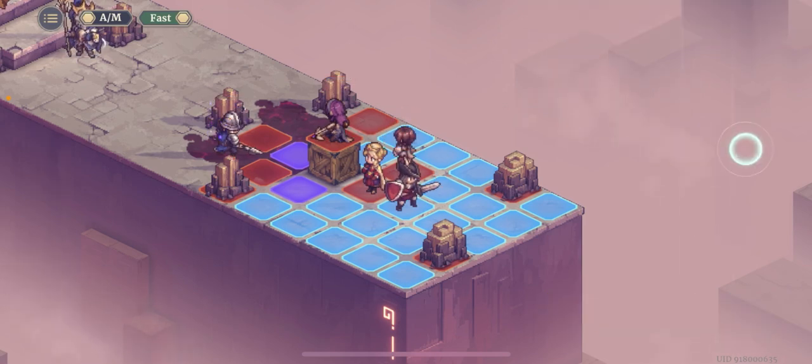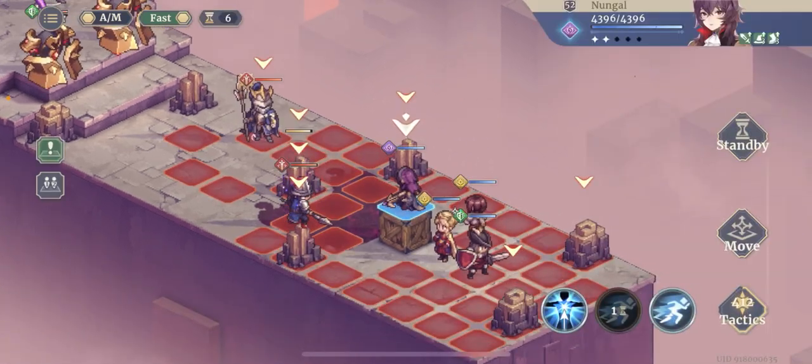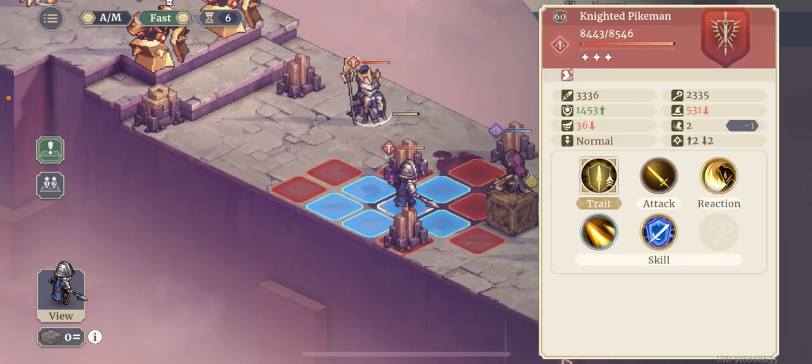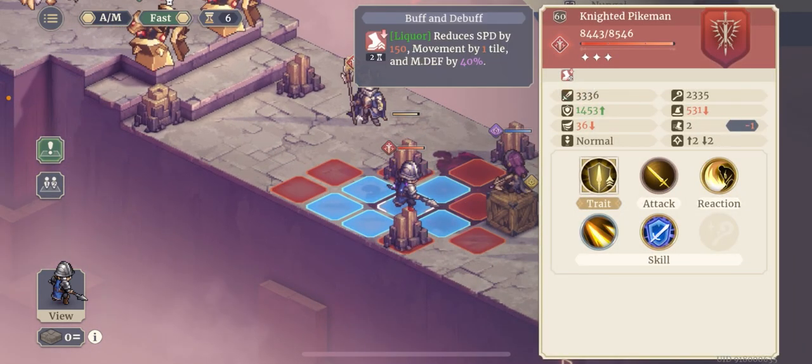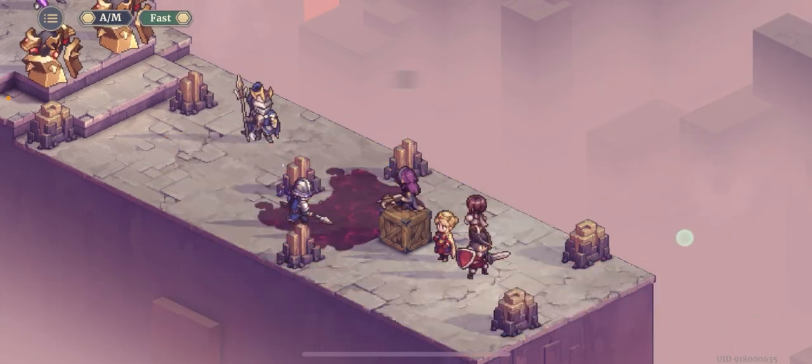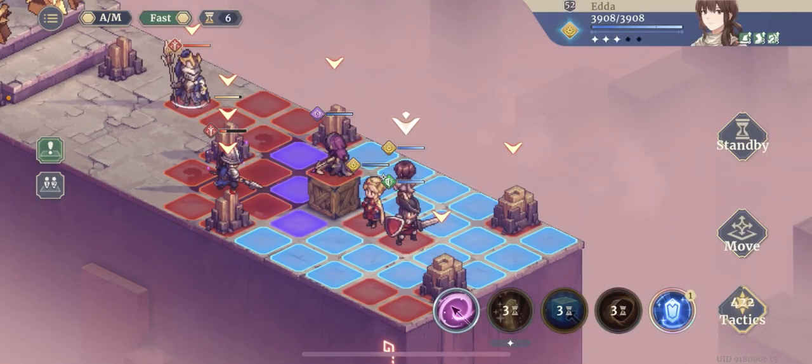Hopefully she crits — the crit damage before was 6,500 and it went all the way up to 10,100, which is a huge increase. And something else is happening: last time these enemies came and attacked two of my units, but this time they don't take a turn because they're slowed — their movement is reduced by 150 from the liquor.